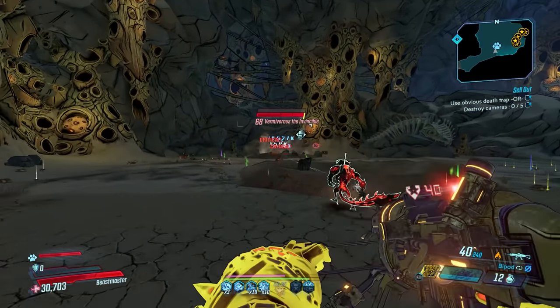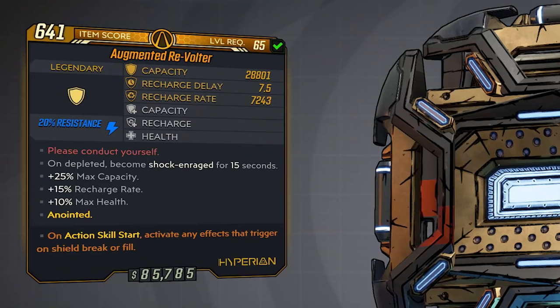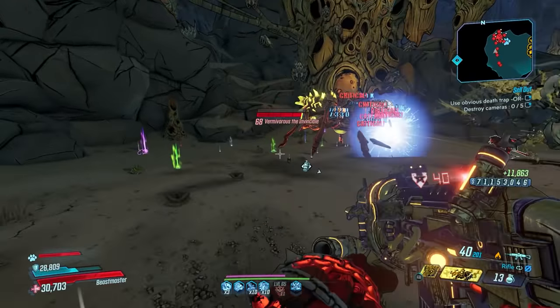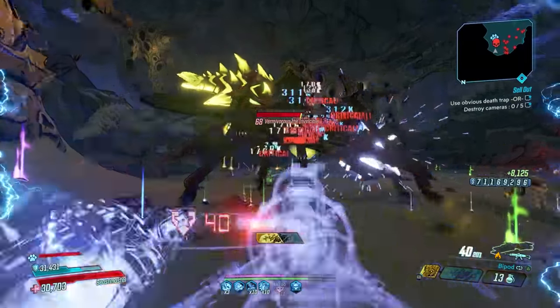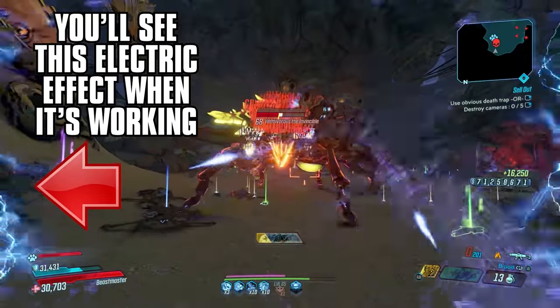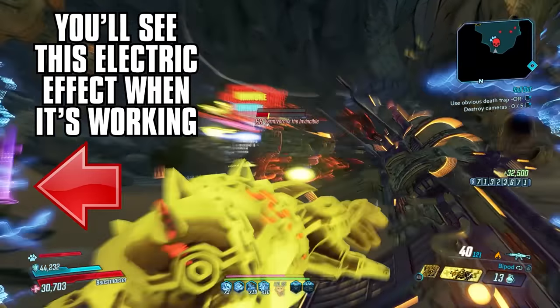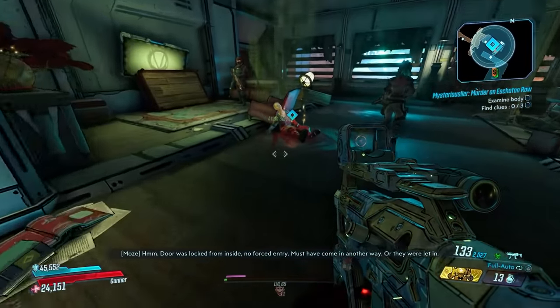The Revolter is a legendary shield manufactured by Hyperion, and the red text reads 'Please conduct yourself,' which is a play on how the shield is always shock resistant, and how it also, on break, causes the wearer to become shock and raged for 15 seconds. Shock and rage basically means you get a 50% fire rate bonus and a 200% shock damage bonus, which applies to your action skills, your melee, your grenades, and your weapons.